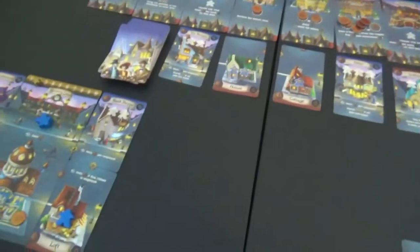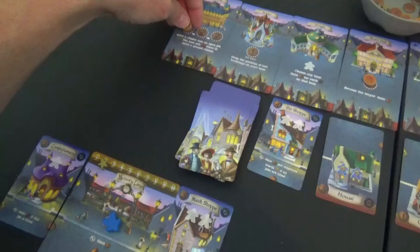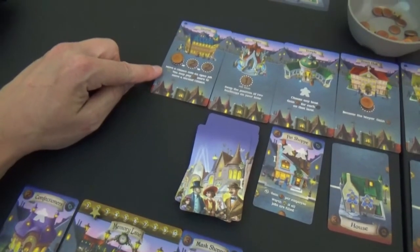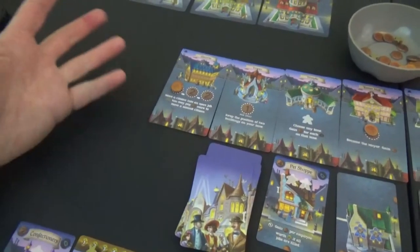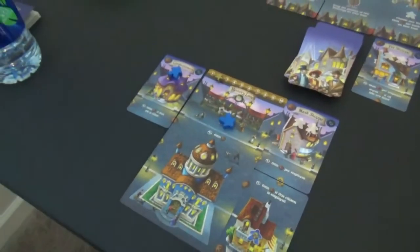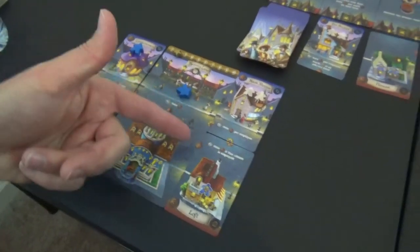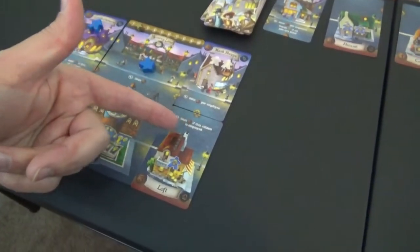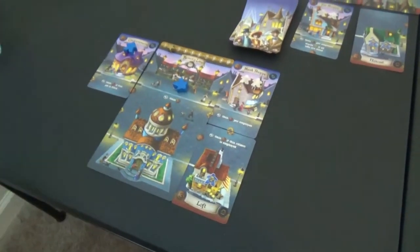This player over here has two coins left and they're going to take advantage of this spot — move a citizen into an open job. If you pay one extra coin, you can move an additional citizen if you're the first person. In this case they are, but they don't have any more coins. The reason I wanted to do that is because I want to move this citizen from here up to there, and that's going to give them extra coins — one for this job being filled, one for that, one for that. And now because this person is employed, they're going to get an extra coin as well.